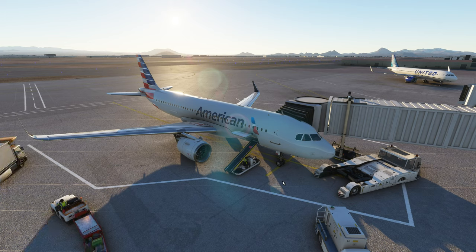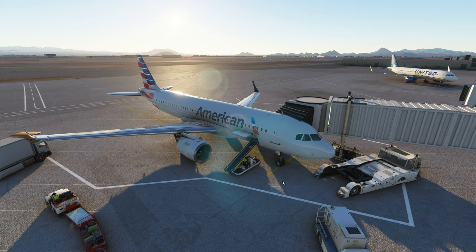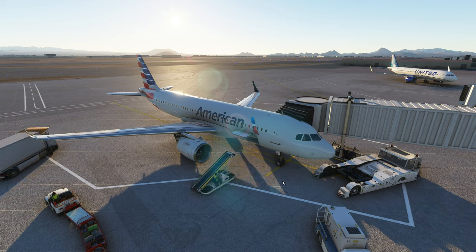Hello everybody and welcome back to another episode of Microsoft Flight Simulator 2020. This is going to be the A320 landing tutorial. That's right folks, we're finally going to teach us how to land this aircraft. Hopefully everything goes well. It's hit and miss on the landings — I'm still getting used to that whole side stick thing. I think I need to mess with my curves a little bit but we'll see what happens.